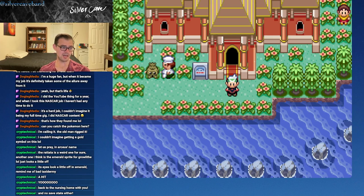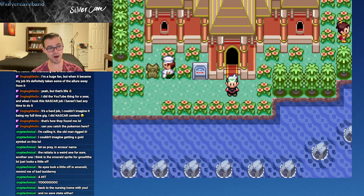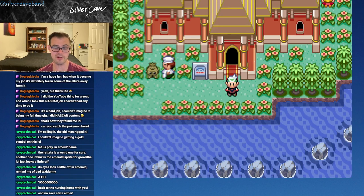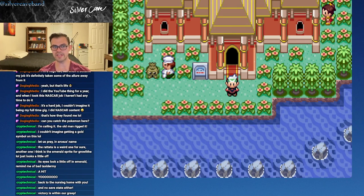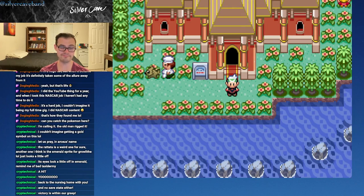Thanks Cry, obviously. Dogleg Media, thank you for subscribing and being here tonight — it was great to have you. We only have one more symbol to get, and our Emerald playthrough is winding down — I really can't believe it. We've been playing Emerald for the better part of this whole year. I'll see you all next time — might not be this weekend, I'll let you know in the Discord. Victory is within our grasp! Thank you so much, have a great night — peace out.